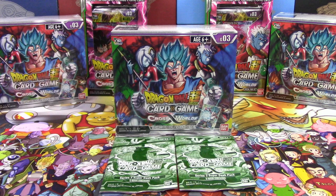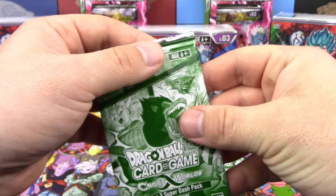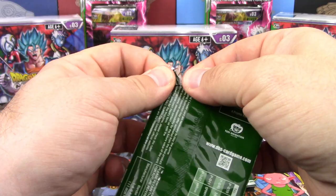So anyways guys, we're going to get started by opening up the first two Dash Packs. I'm hoping those two packs have Cabba in them! I'm going to take one, and you open the other, and then we'll get right into the box where hopefully we'll get some awesome pulls.